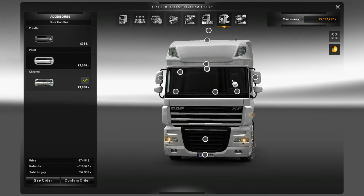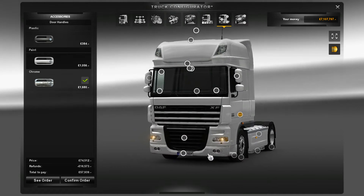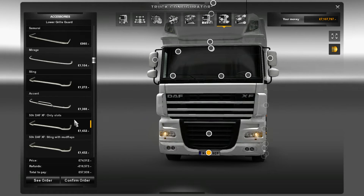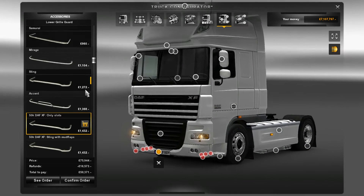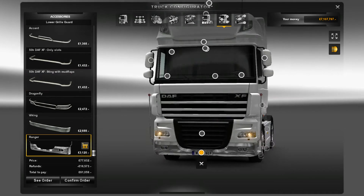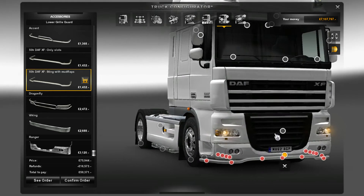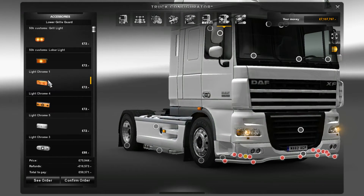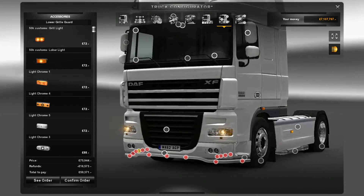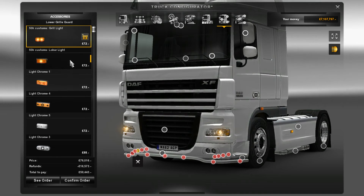I'm going to have some chrome door handles. Immediately you can see this truck is taking shape. We're going to go down to the lower grill. With the 50k we've got only slots down here, along with all the other default ones. The Ranger fits nicely now. We've got all the lights from the Scania 50k transferred over to this one, so we can get all the nice grill lights.